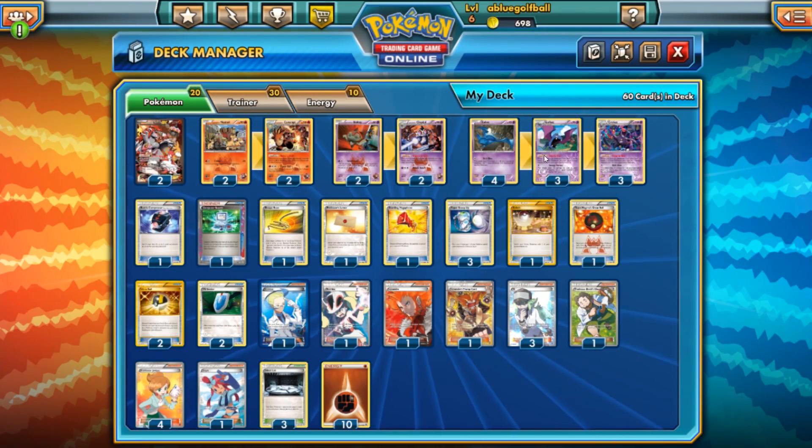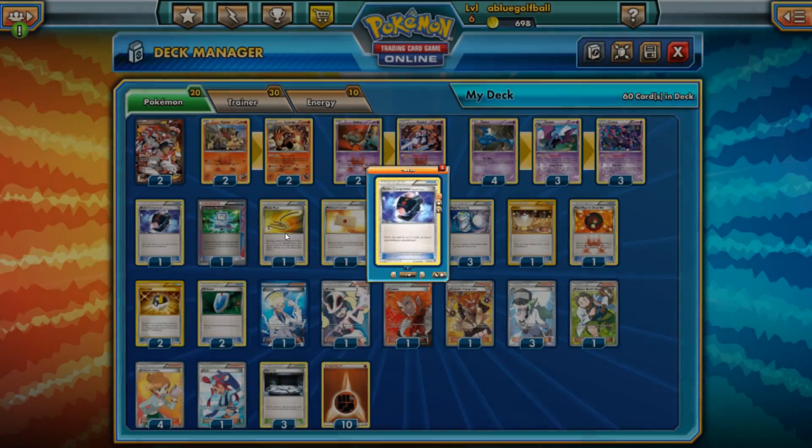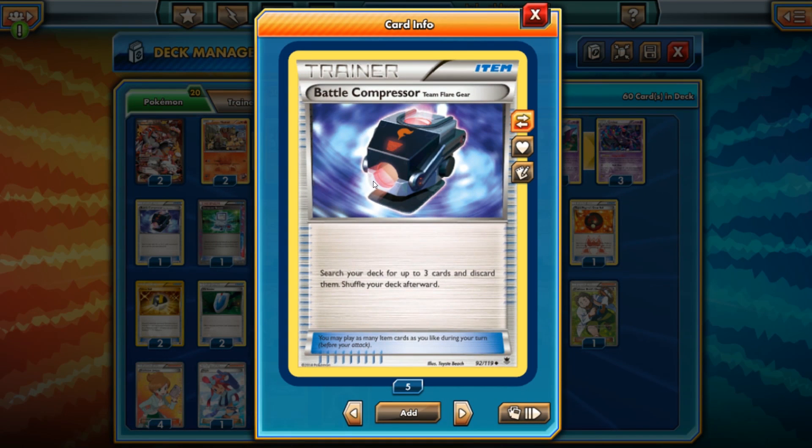There's some pretty good synergy with the Bats and these two other supporting Pokemon. We're just going to be playing a 2-2 line of each of these Stage 1s and see how it runs. This is a pretty big full line of 20 Pokemon — pretty atypical. As for item cards, we have Battle Compressor — only one of these. The strategy with Battle Compressor is mostly for Camerupt, being able to use Burning Draft. If you have two Camerupts in play, which is kind of unlikely, you really only need one. Battle Compressor can get some energies into the discard pile and allow you to use Camerupt's ability consecutively in back-to-back turns.